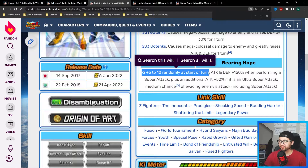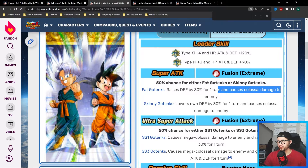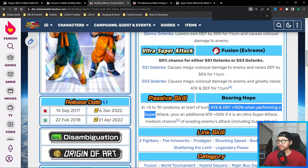One of the most highlighted things in their kit is the random ki +5 to +10 at the start of turn. That's huge — getting their 18-ki threshold is so easy you're hardly going to see their 12-ki, which is the worst part of their super attacks. At 12-ki, fat Gotenks raises defense by 30 for one turn, but skinny Gotenks lowers their own defense — you don't want that. But it's really not going to be an issue most of the time because of this passive ki gain.